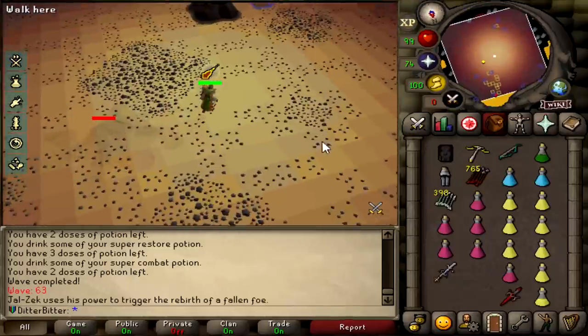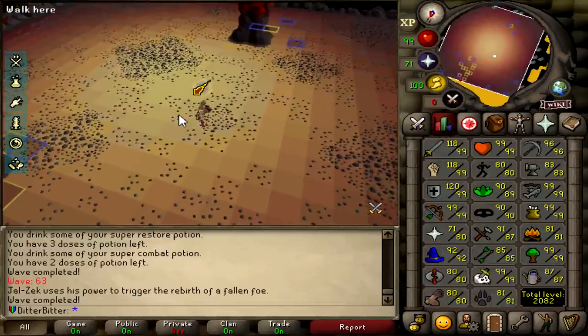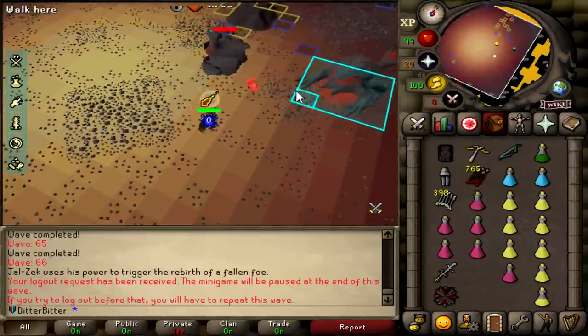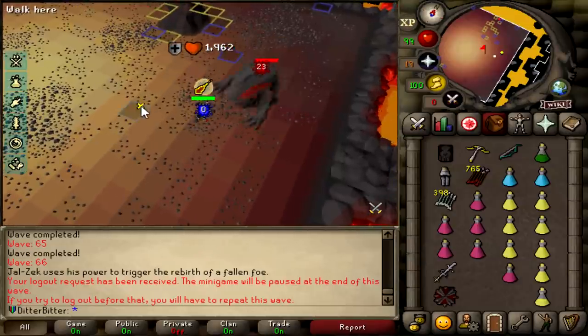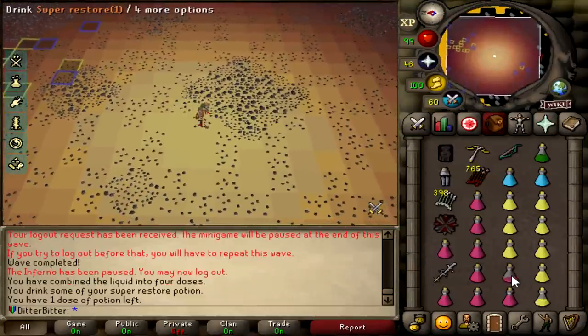Wave 63 completed - we have 64, 65, and 66 to go but those are all fairly simple. Now that I've figured out the waves are easy I'm fairly confident I can get this cape. Time to start the first jad.